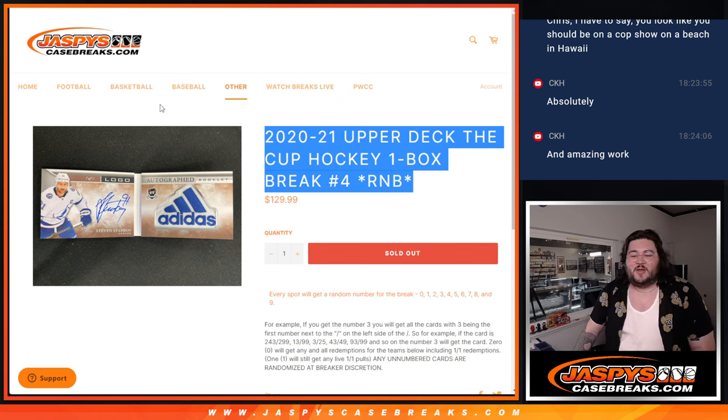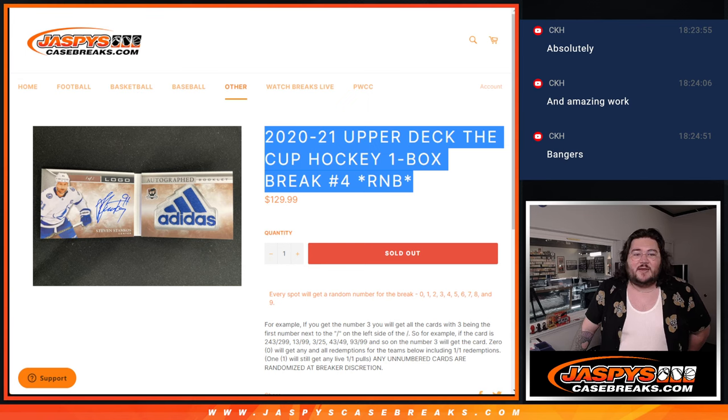Every spot in this break will be a random number from 0 through 9. Any cards that end in 3 — like 243 — will go to spot 3, same with 13, 3, and so on and so forth for all of our numbers.